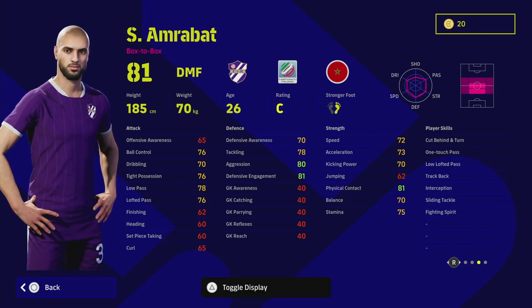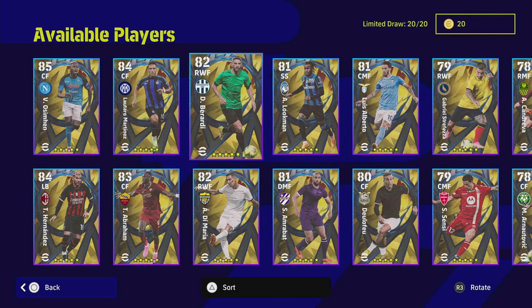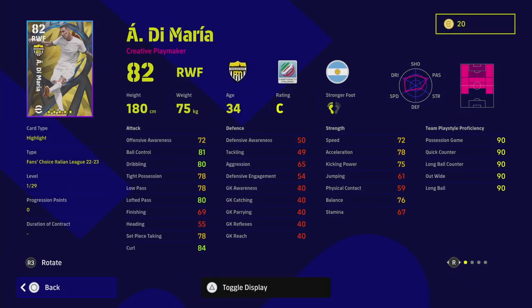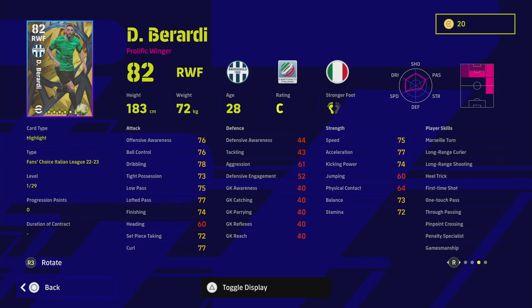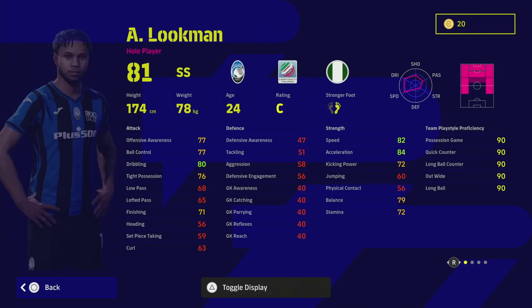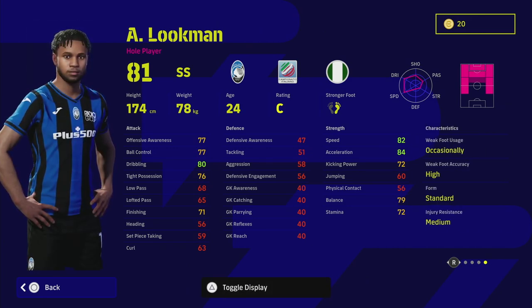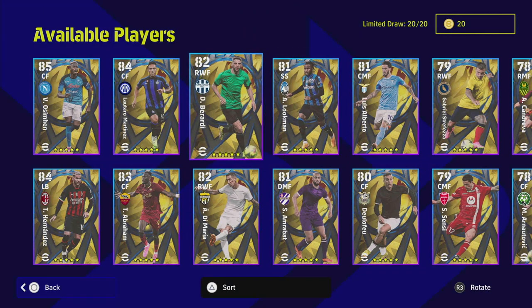De Maria and Tammy Abraham will make a difference in your squad. De Maria is definitely a hidden gem - an absolute beast on the ball who can play in various formations. Berardi is similar but not quite as good as De Maria - he's a prolific winger who lacks that blistering pace but is still very solid. He has 33 levels to go with excellent player skills including super sub, double touch, long range curler, shooting gamesmanship, chop turn, and Marseille turn.